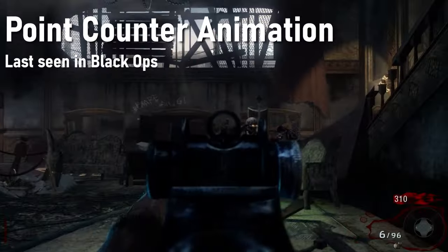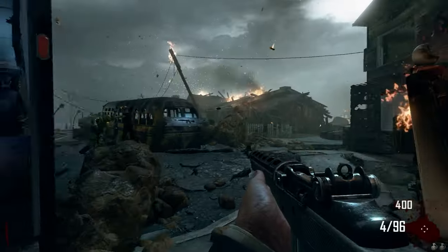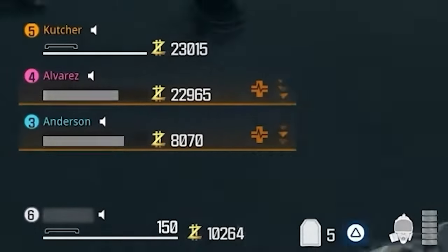I miss the way that the point counter on the HUD used to count up or down to whatever value it should be. This little animation was present in World at War and Black Ops, but was removed in Black Ops 2 where the points would jump straight to the new amount. Perhaps they just didn't think that coding in such a small detail was worth it, but it may actually be returning in Modern Warfare 3.